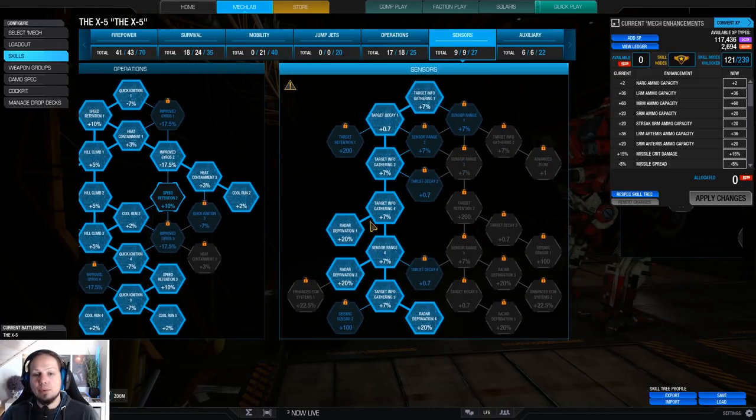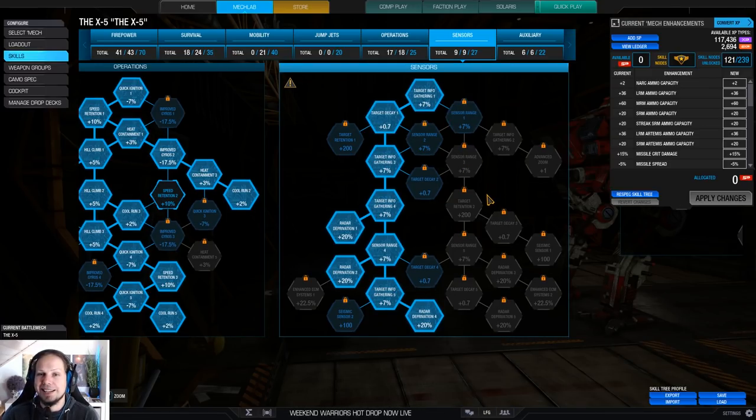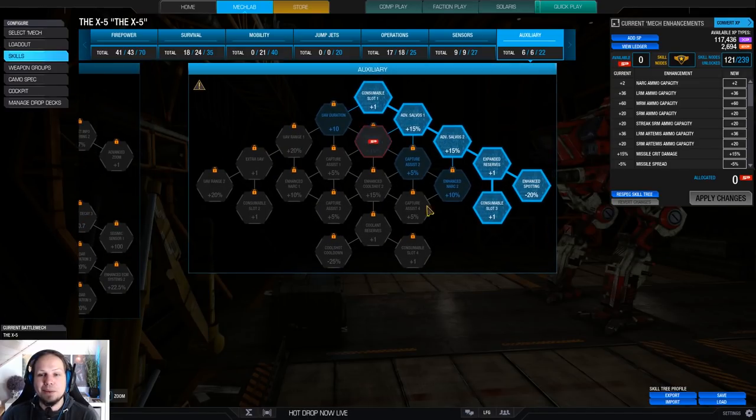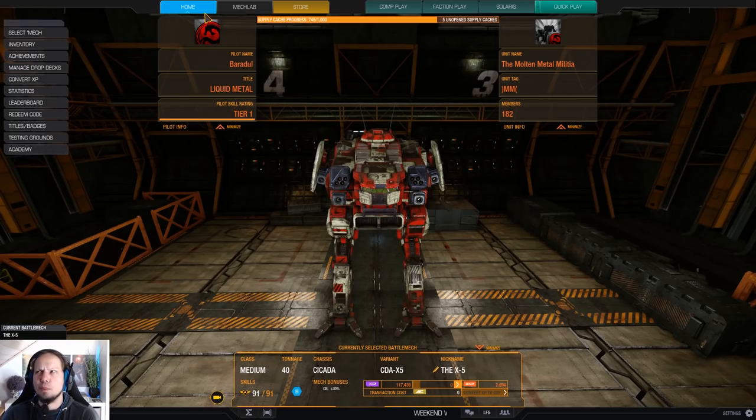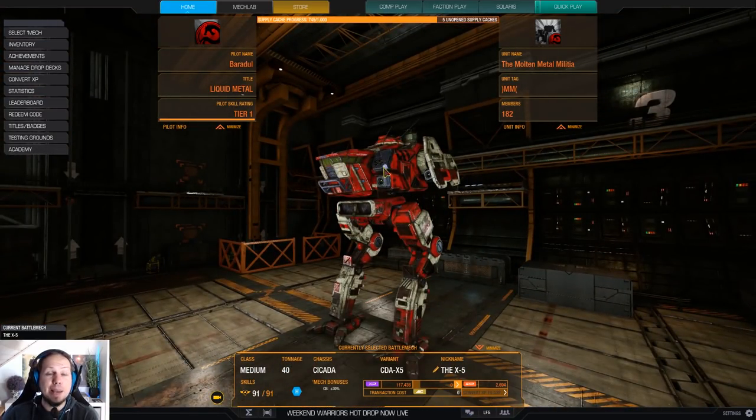No jump jets sadly, but we have operations skilled out with cool run maxed and speed retention. Target deprivation is important because as a skirmisher doing a lot of hit-and-run, when we're running we want to break line of sight and locks. We are running double artillery and a cool shot on top of a cool shot. That's the build, everybody — I wish you all a lot of fun in the two games coming. Don't forget to leave a rating or subscribe to the channel, and now it's time to hit the battlefield.